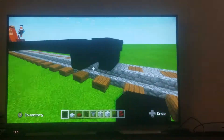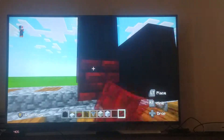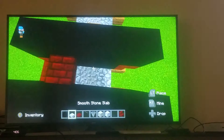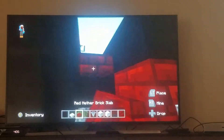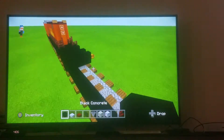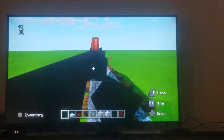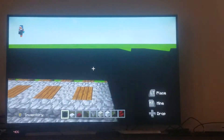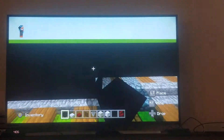There we go — the other side should look like the front. Go ahead and fill in the middle all the way across. It should look something like this.